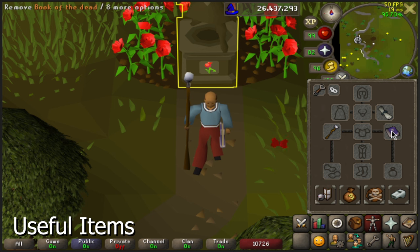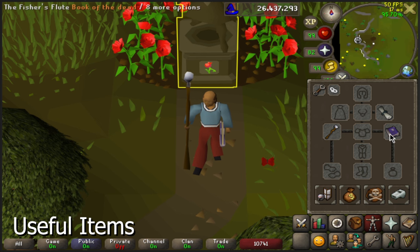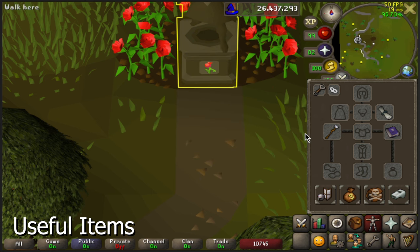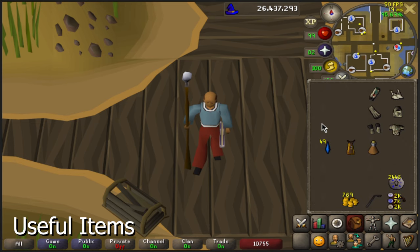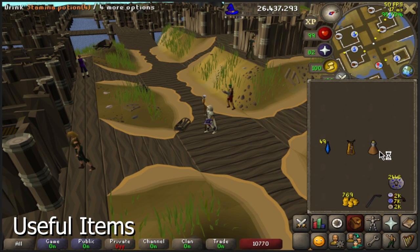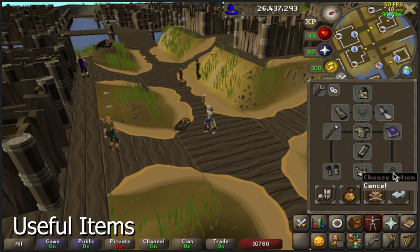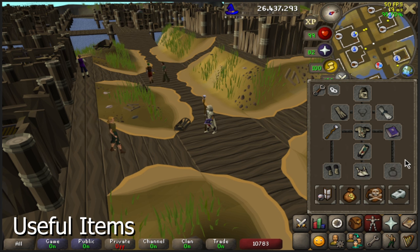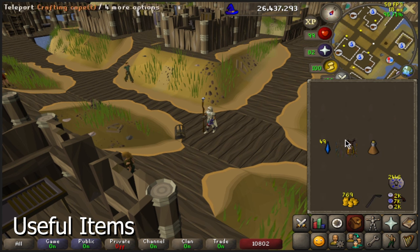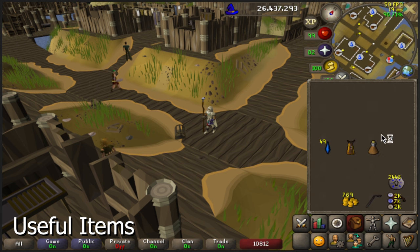When you have the book equipped, you can swap the left-click option to teleport back to Piscorilius. So if you hold Shift and then select the Fisher's Flute, you can just simply left-click and teleport. With this method you're going to be running a lot, so bring Graceful if you have it to save some run energy, and a way to restore your run energy — either Stamina Potions, Super Energy Potions, or the PUH in your pool if you are an Ironman. The Ring of Endurance is quite helpful as well, and you want a way to teleport to a bank quickly to stock up on more supplies.